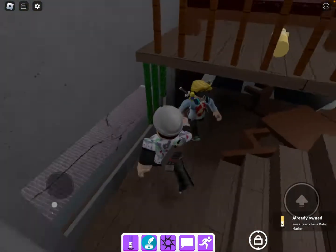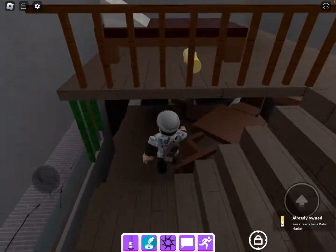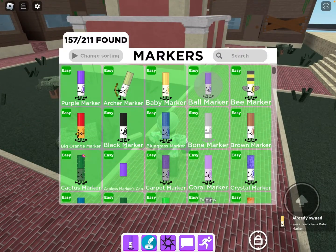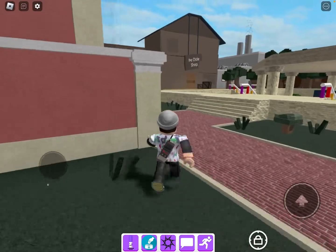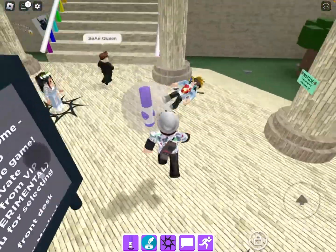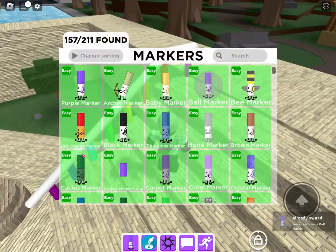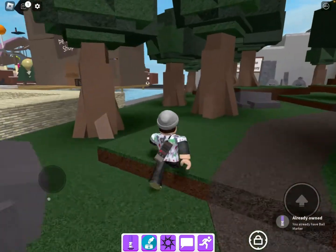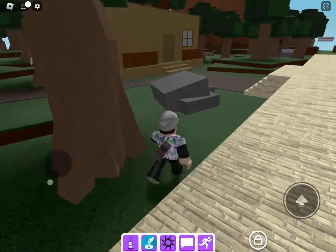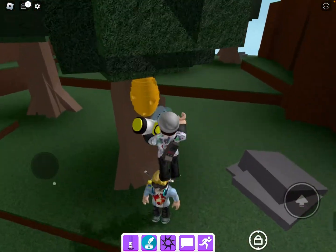Okay, so next is the ball marker — it's one of the easiest ones. There's a ball marker and then the B marker. I'll show you — it's on the wrong side of the map. Yeah, it's right there. Easy.